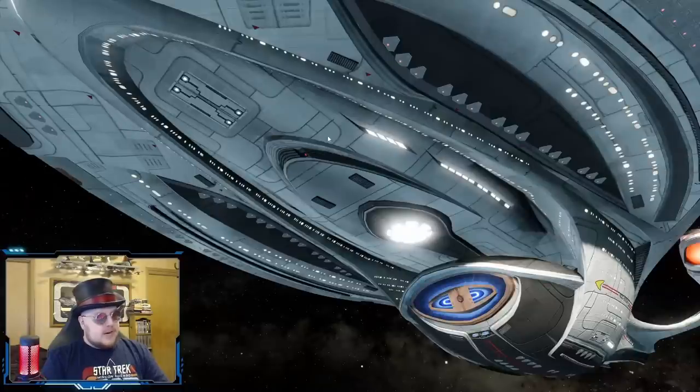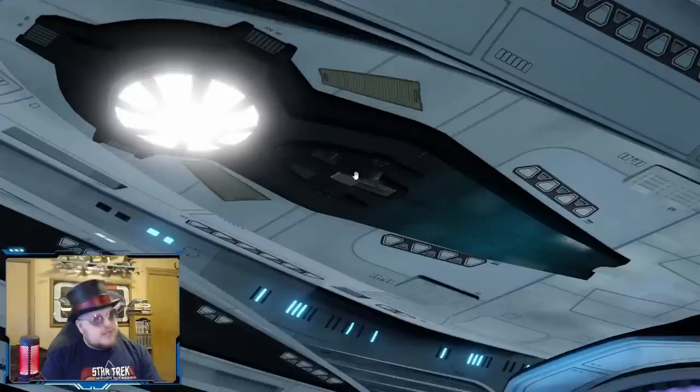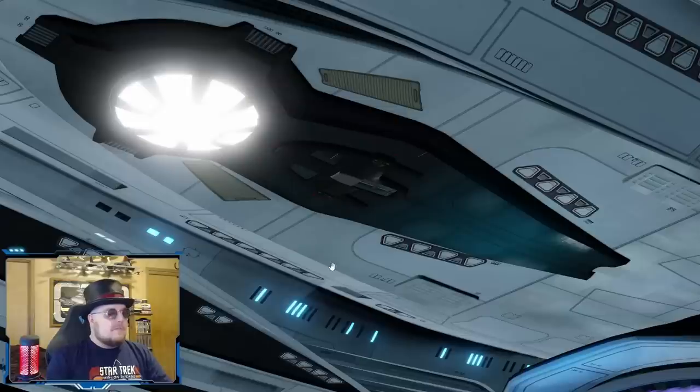Here's a closer look at the underside of the saucer section. You can see the sensor dome much farther back than it is on the revamp. There are torpedo tubes up here, and then just kind of a bunch of blank space which I always thought was kind of odd — like there really could have been something there. And on the revamp, they moved the sensor dome up and added a captain's yacht. I'd really love to see this thing undock and actually see the whole model — I'm really curious what this captain's yacht actually looks like.